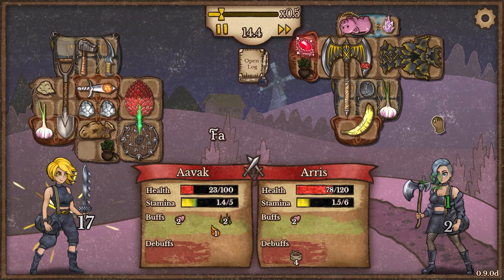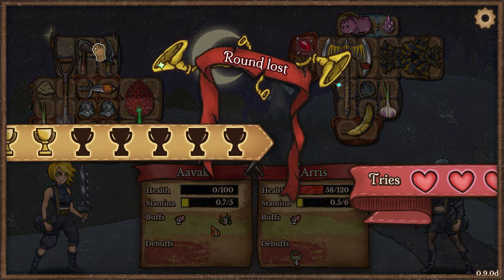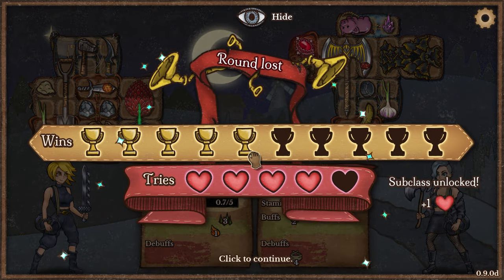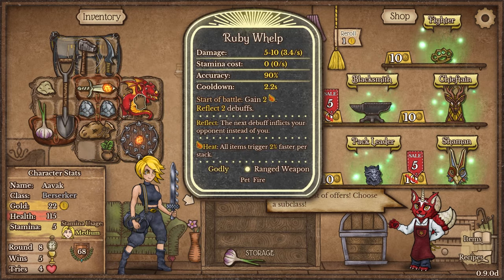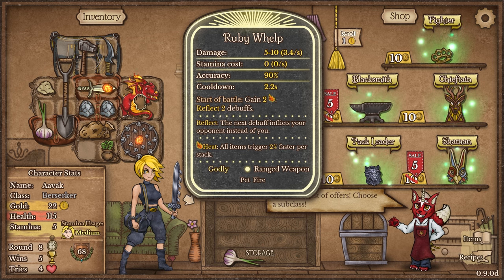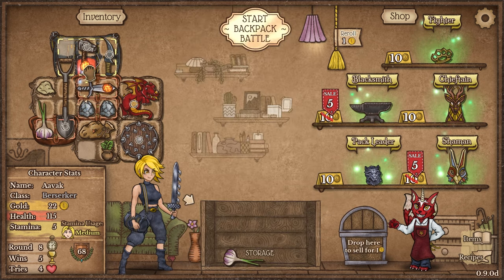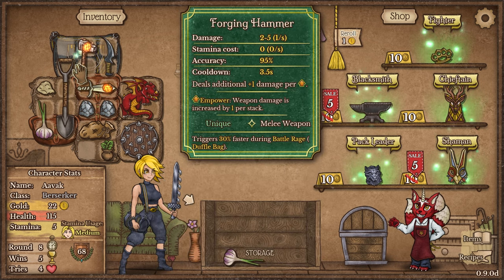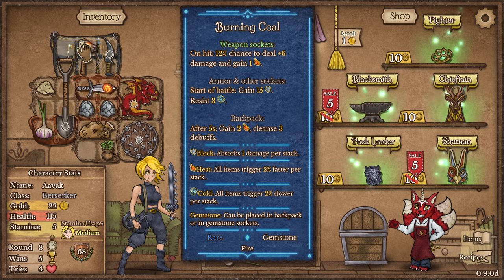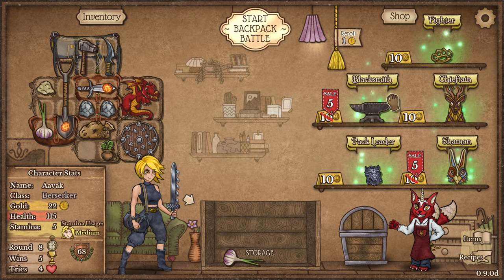We've got the ruby warp: at the start of battle, gain some heat and also reflect two debuffs. I think I would rather have this on a weapon. They've all got a pretty good chance of attacking, so I want it down here — that one's going to be attacking a little bit faster, so we can build that up quicker. We've got the pack leader, which would start showing us wolves — actually super cute — and the shaman: runes are offered in the shop, gain one luck for each socketed gemstone, and every three seconds use two luck to gain five random buffs.